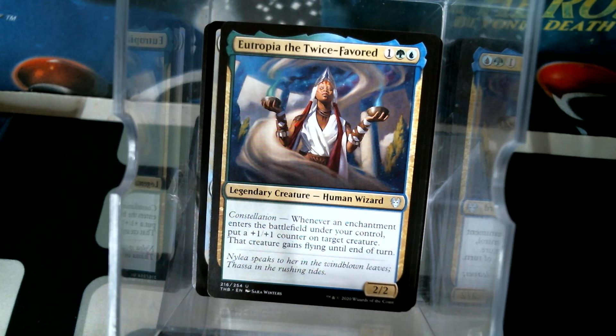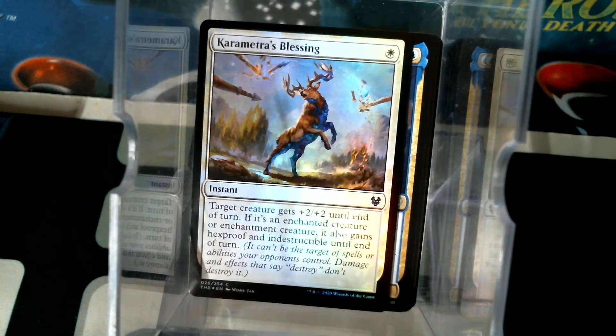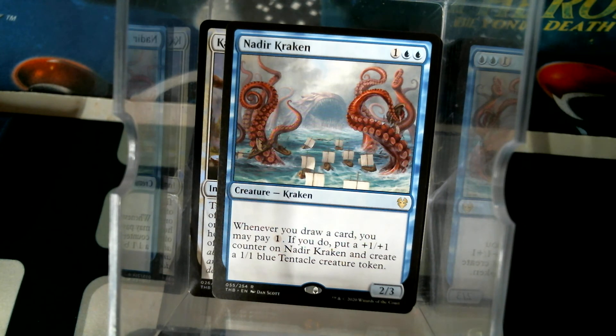That's not bad - foil, rare, and then uncommon legend. I like that some of the legends are uncommon so that it's not exceedingly hard for me to get them all. Karametra's Blessing is the foil, Native Kraken is the rare. Is there a higher density of foils? Let's look around - I haven't checked the back to see... there's another Dalakos.